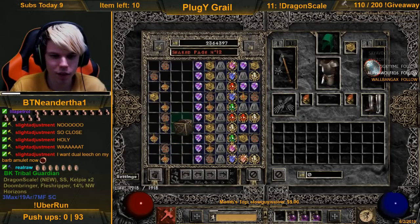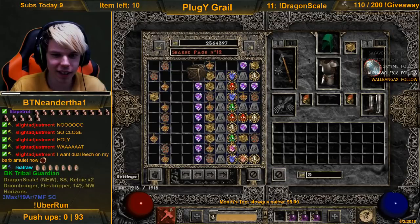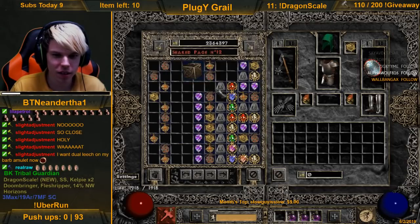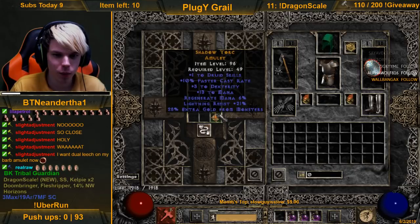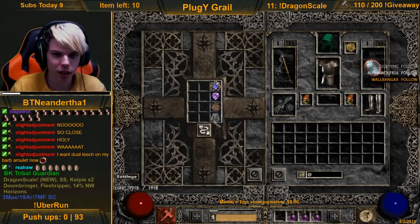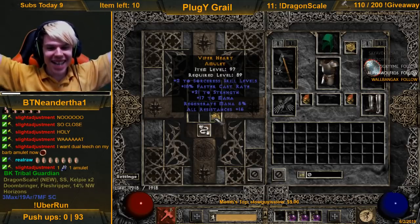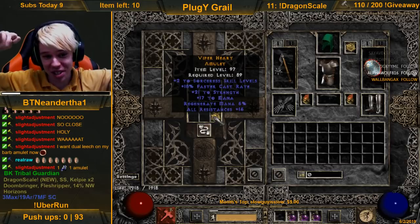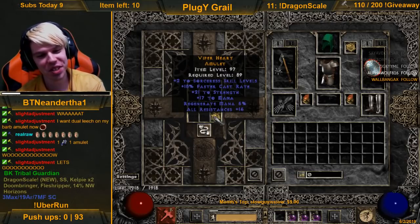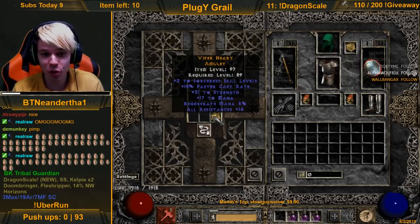9 FCR, offensive auras. Come on man, come on - 1 barb. 5 FCR, just some dex. 1 druid, 10 FCR. Yes dude, yes - something I can use! 2/18, 15 sorceress with strength and mana. Let's go guys, let's freaking go! That is sick - I wish it was 2/20, but that is still an insane amulet. That is a really good amulet.